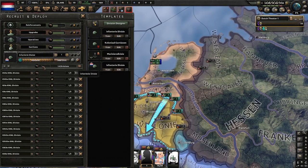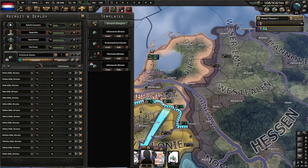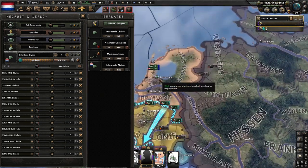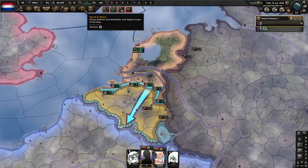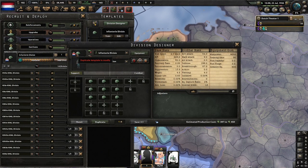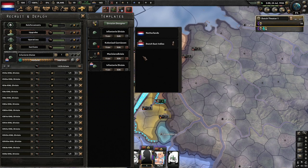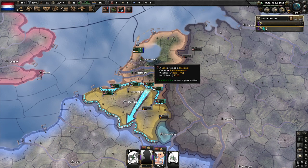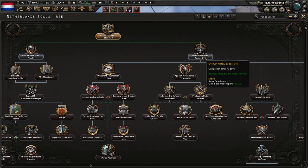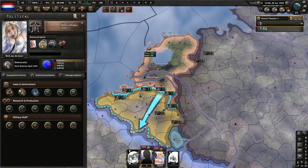One thing I actually just learned: even though it's divisions from the Dutchie Cities, you can deploy them in Amsterdam. So if you do have colonial divisions, you can technically spawn them in your own nation — I didn't know that. Abandon the gold standard is finished, so we're going to overturn the military budget.